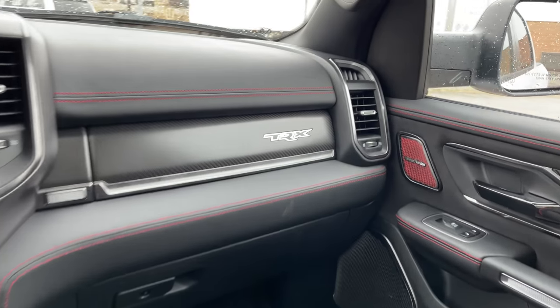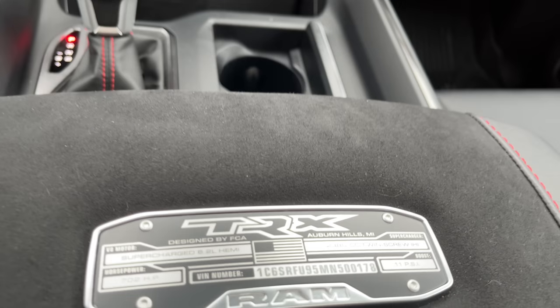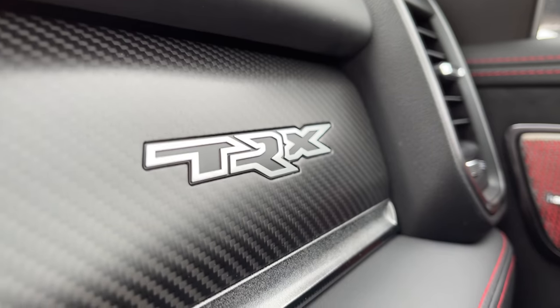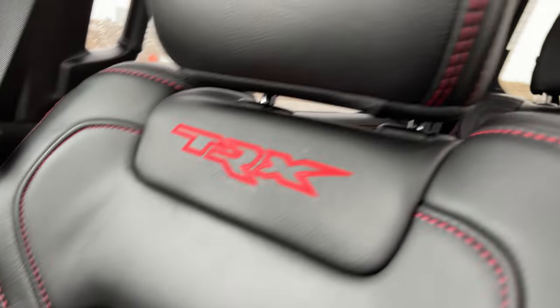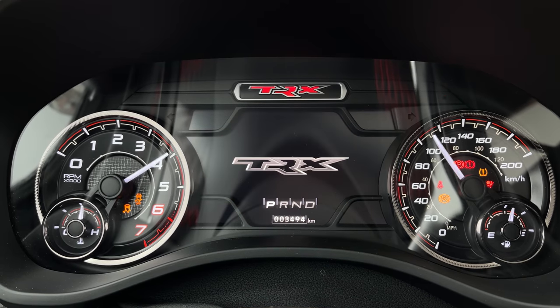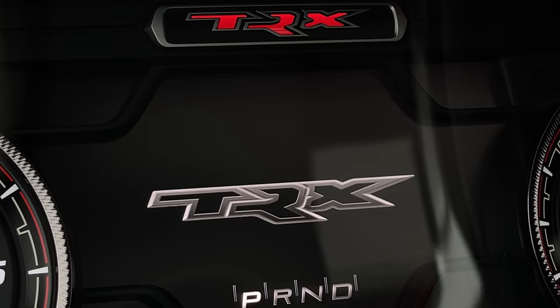On the armrest we've got a cool TRX plaque that tells us our displacement, supercharger specs, horsepower, and PSI. We also have TRX on the glove box and on the seats. Then we have TRX in the middle of our gauge cluster, but when it starts up, man — is it laggy. I think they went to about three frames per second on that.